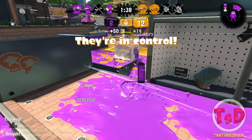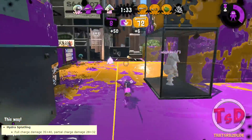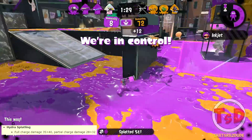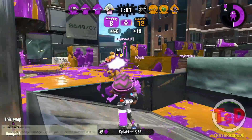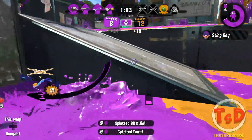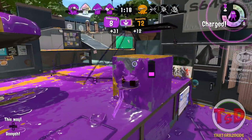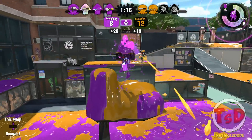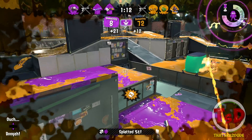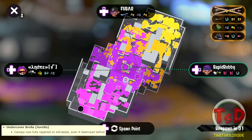There's a buff for the Eliter 4K — 15% damage increase to the Rainmaker shield at full charge. For the Hydra Splatling, the full charge damage has changed from 35 to 40 damage, and partial charge damage is now 32 instead of 28. In general, the Hydra Splatling is just much stronger than before — possibly useful for taking out the Rainmaker shield and bubbles.